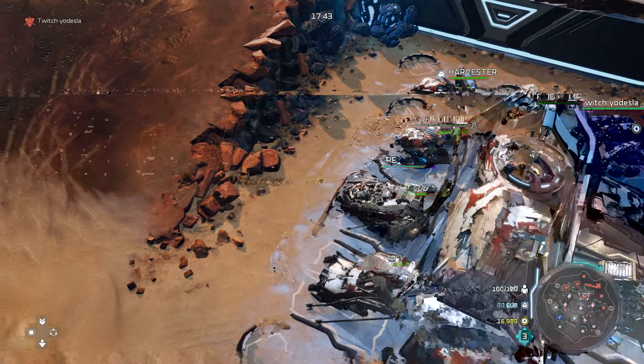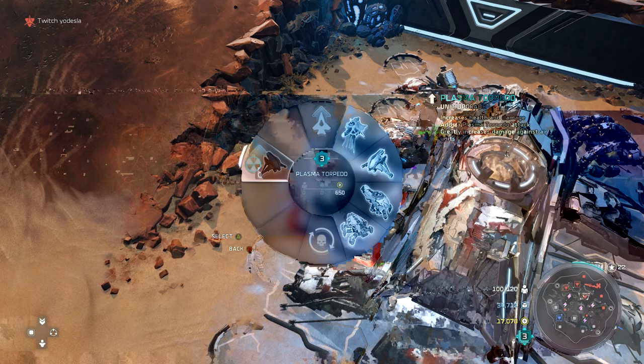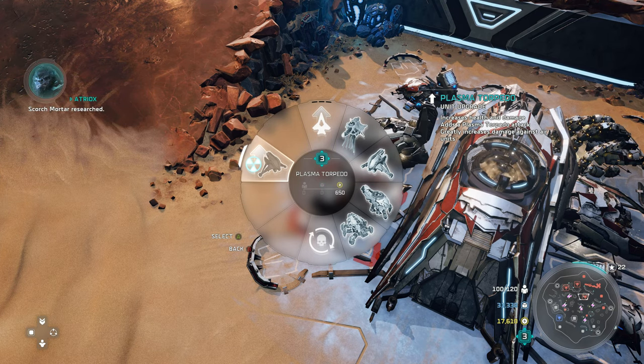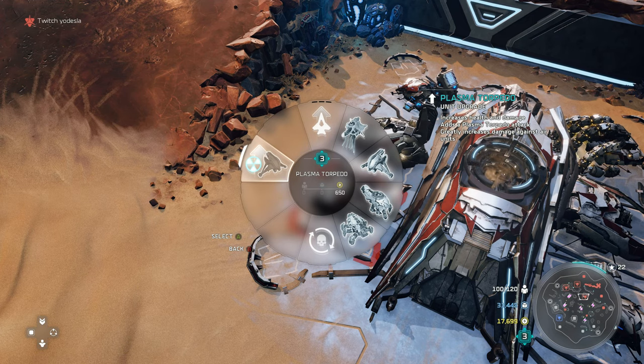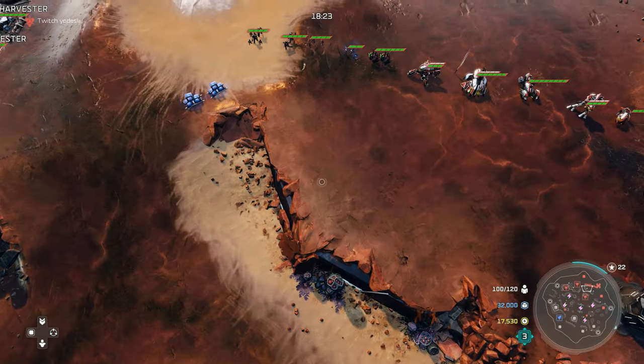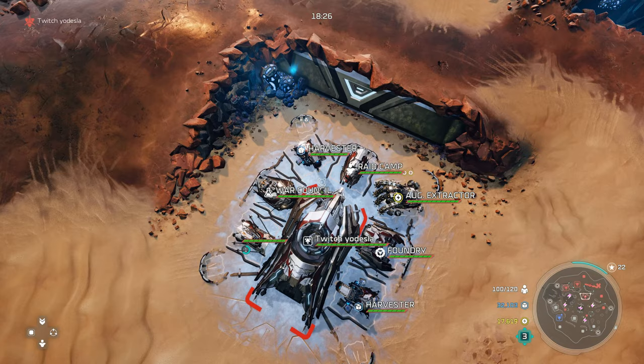Moving on to the Apex, the only upgrade here for singular units is the Plasma Torpedo. A lot of people don't know that the Plasma Torpedo isn't just for anti-air — it gives your banshee overall more damage, more health, and of course the plasma torpedo attack which deals damage to air units. So keep in mind: this is not just for attacking air. It increases health and damage and adds a plasma torpedo for greatly increased damage against air units.